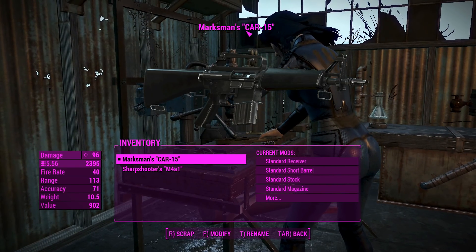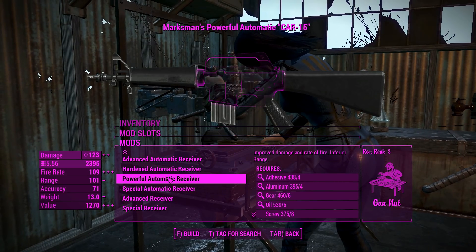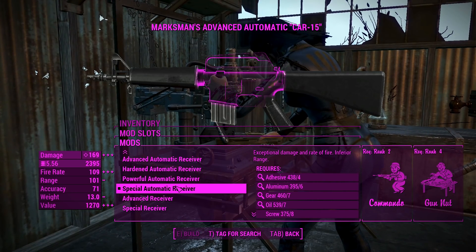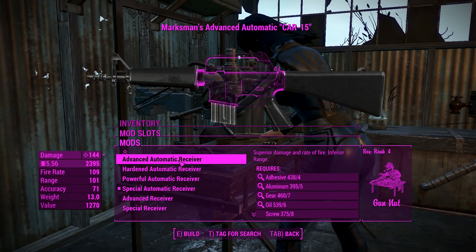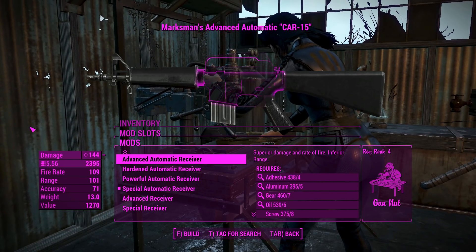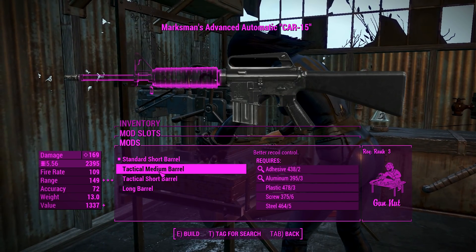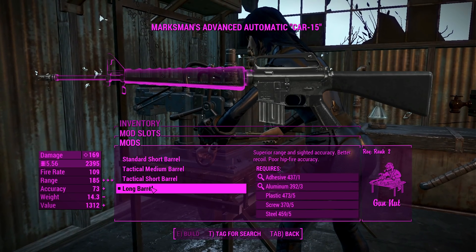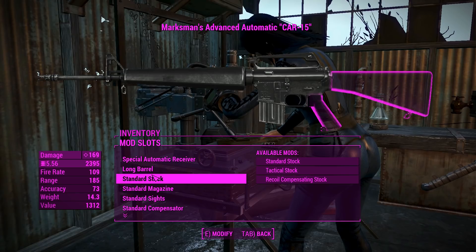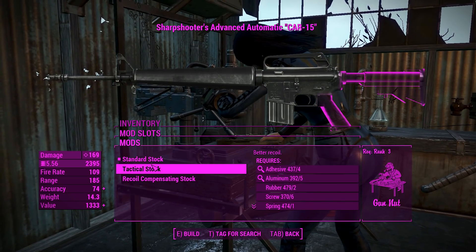For the — I believe it's the Colt Automatic Rifle — we'll get into these attachments. First of all, we've got the receivers. As always, you can bump them all the way up to Special, which is great because it gives you a cut above Advanced, meaning at later levels this thing will hold up pretty nicely. For the barrels, you get a little bit of customization — not too much — but that long barrel is going to give you the best range, because it makes sense it would.